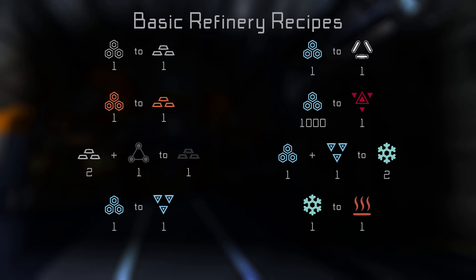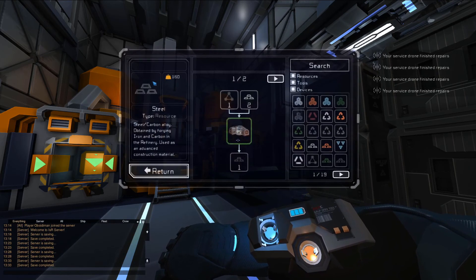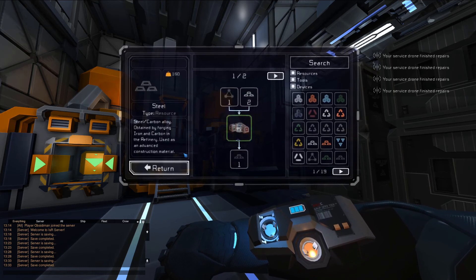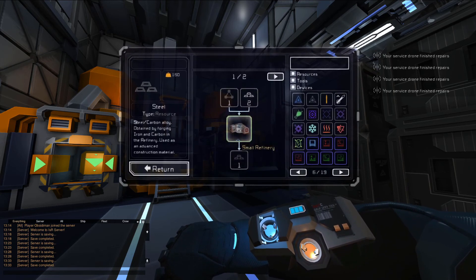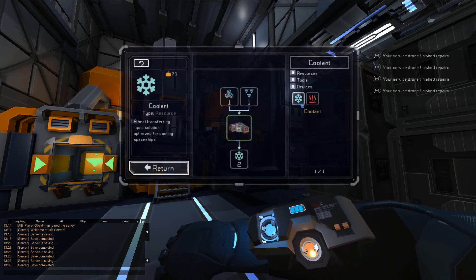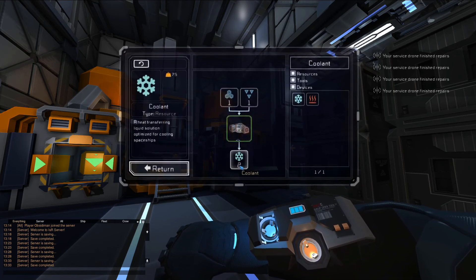We'll be using hydrogen, oxygen, coolant, and heated coolant in the next episode. If you ever need a reminder for any of these recipes, press Tab to open your grip and left-click the encyclopedia button in the top left. From here you can find a short description and the recipe for every resource, item, and prop in the game. You can either look through the list on the right, or use the search bar at the top right corner to find something quickly. The recipe for any given item will show what and how much it takes as an input, which machine is needed to make it, and how much the recipe yields.